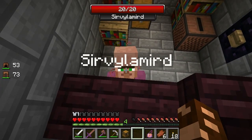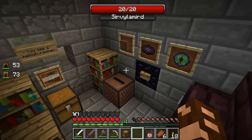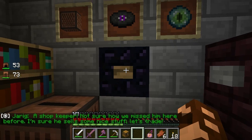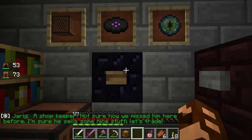Hello, Servalemard. Bricks for bedrock, golden apple, more wood, dirt, fish, melon, mushroom stew - that's a good trade. Guide. And block 36 - why are you giving me block 36? A shopkeeper - not sure how we missed him here. I'm sure he sells some nice stuff. Let's trade.